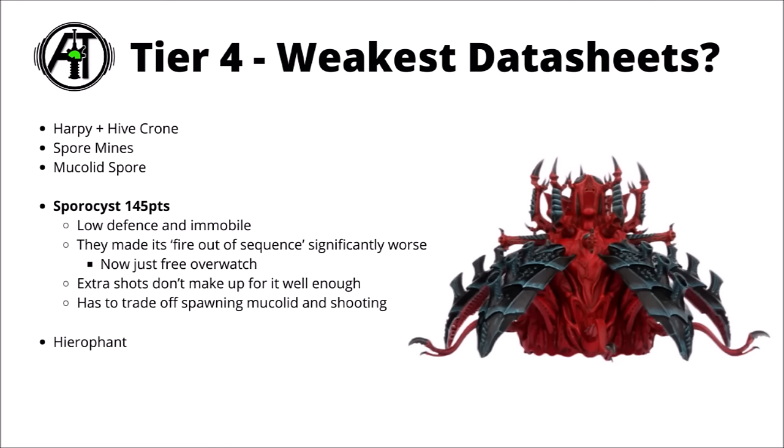Next up there's the Spore Assist at 145 points — an immobile fortification for the Tyranids that's really quite low defence. It was pretty bad for the cost before the Codex, but since the updates it just got hilariously so. It did gain a few shots on its hive defences type weapons, but can no longer overwatch with them essentially four times in the enemy turn — it's only once. And without particularly good damage, defence or utility, you're probably better off bringing just about anything else.